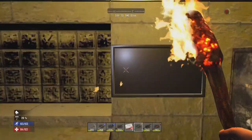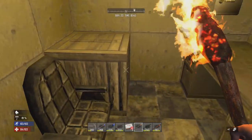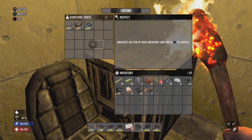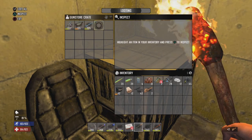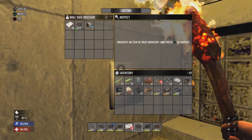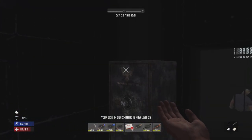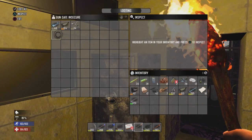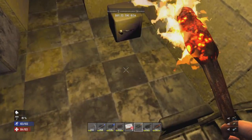I broke into all the safes and it didn't take too long, actually. Gun store box - AK-47 stock, pistol barrel, and shotgun stock. We have a complete pistol gun, a nice shotgun barrel, some paper, and a point in gunsmithing. Receiver and stock for the shotgun, hunting rifle receiver - not too bad.